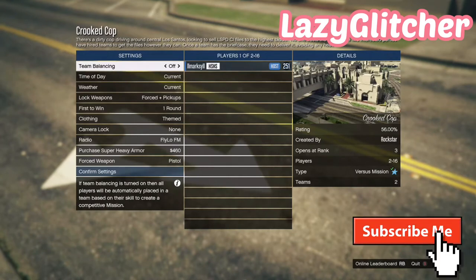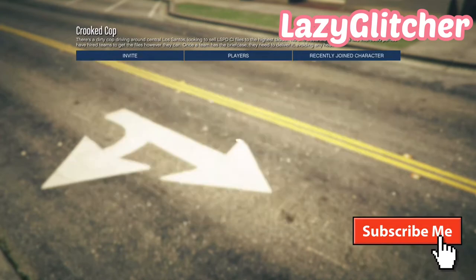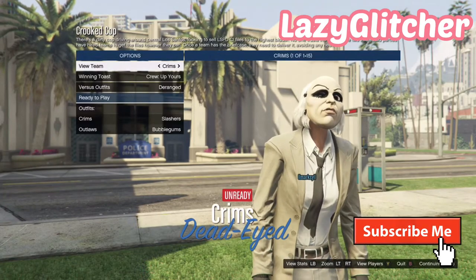Let's get straight into this. We're going to start up Crooked Cop and change the clothing to the theme, as you can see here. You want to confirm settings and get one of your friends to join. I've already shown you how to get black and red joggers, and in this video I'll be showing you how to get orange and purple. If you like this sort of stuff, subscribe.